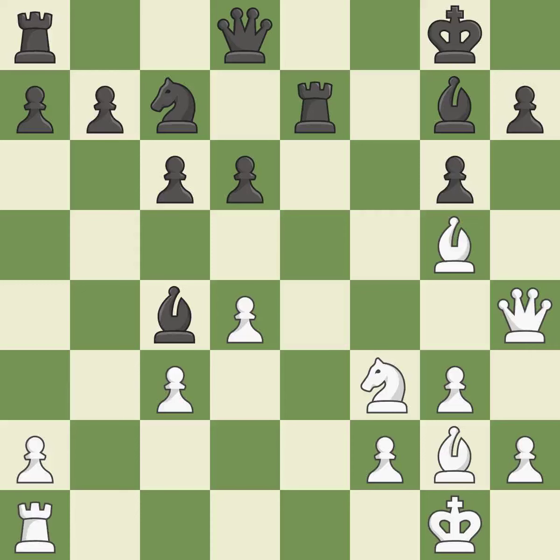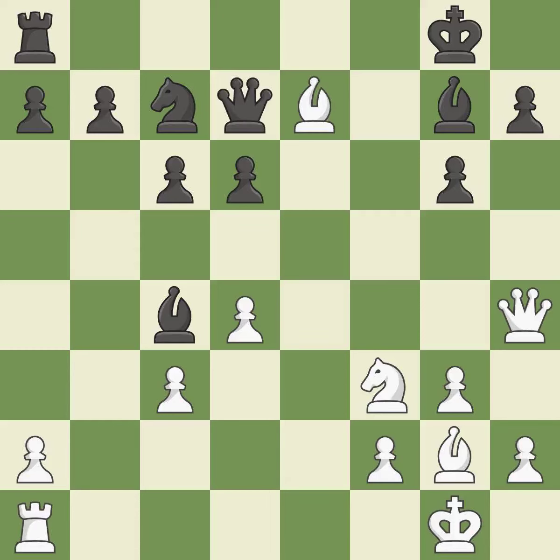This prevents the opponent from being able to reveal an attack on a queen while also checking the king. It is best. Takes back. This develops a queen off its starting square, getting it into the action. It is best. This takes an open file, a common method for activating a rook. It is best.